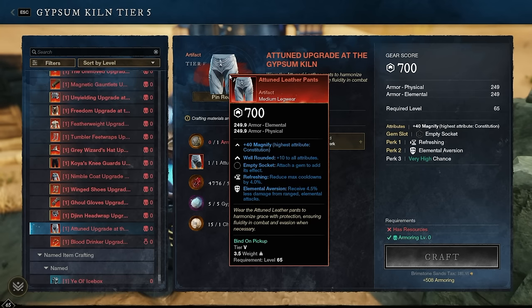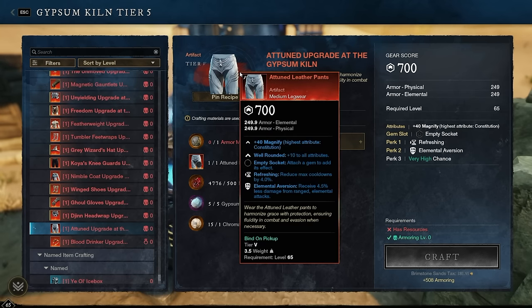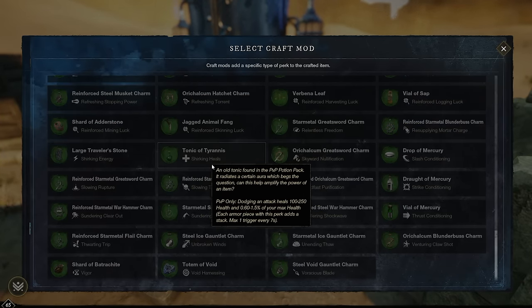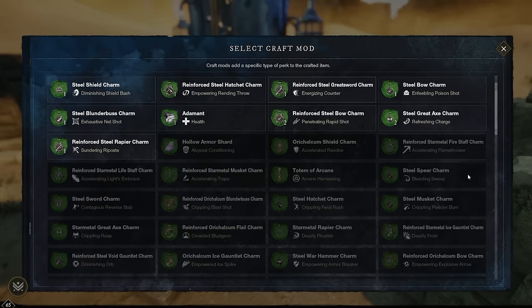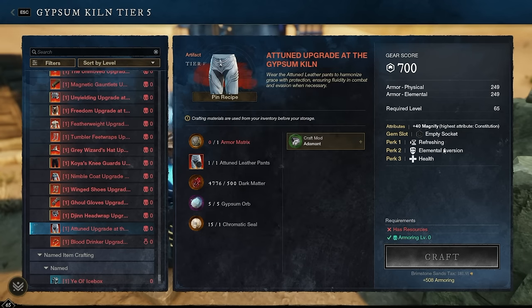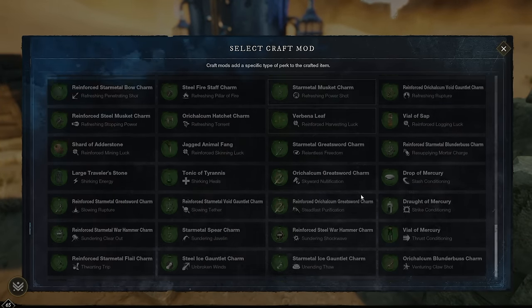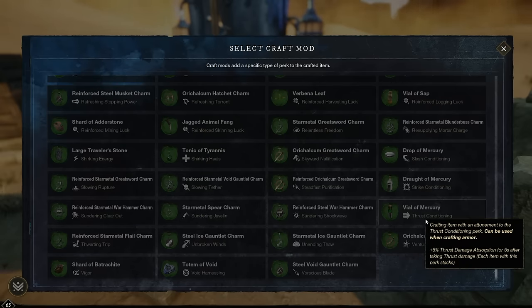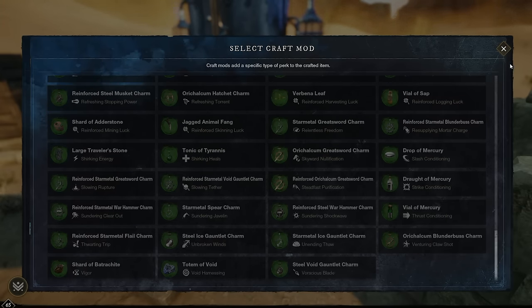Attuned Leather Pants are an artifact many people have — you get them from finishing the main storyline. They give lots of extra stats and are typically used in DPS builds trying to break into stat thresholds for big damage. They have Elemental Aversion and Refreshing. For PvP, Tonic of Tyrannus is a great and fairly cheap option. For a one-size-fits-all, Health is good because these can be used in so many different builds — healer, DPS, even some tank builds. Health, Elemental Aversion, Refreshing — very generically good. Thrust Conditioning via Vial of Mercury is also applicable.